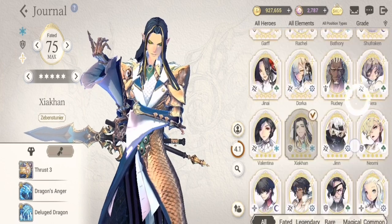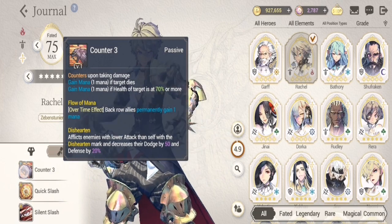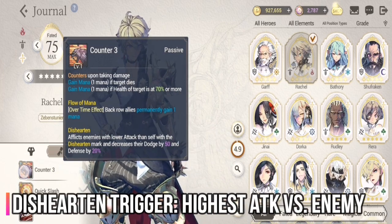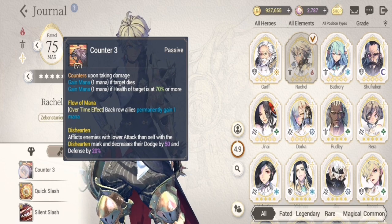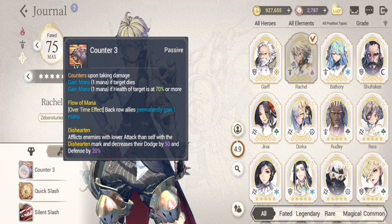One important thing to note about Rachel: her attack stat should be higher than the enemies'. For the Disheartened effect to trigger, Rachel has to have the highest attack stat among all enemies.